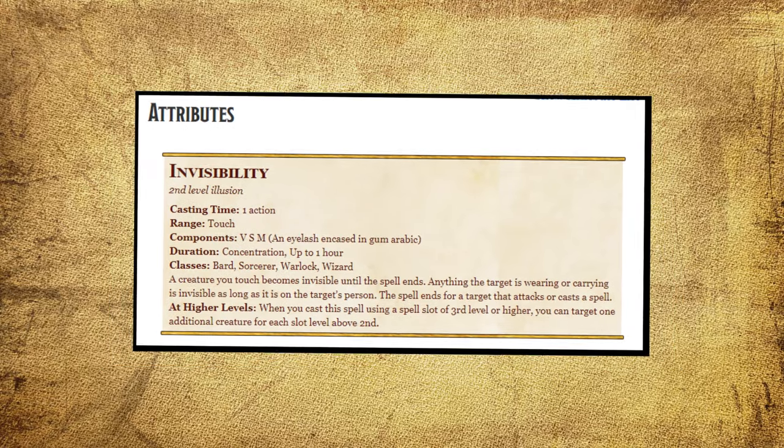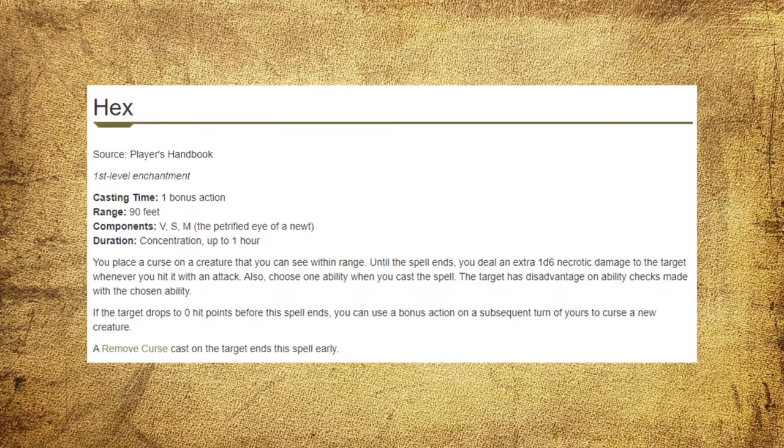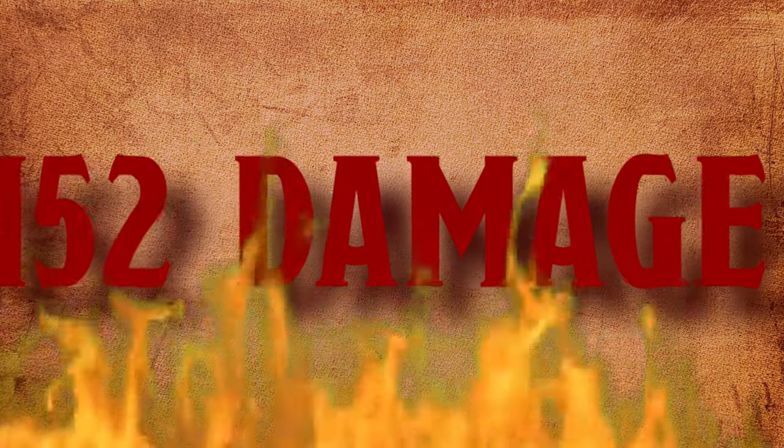Next, you are going to cast Invisibility and sneak up on the villain that your DM worked a lot to prepare. Then you're gonna use Hex on him. When you hit, you will deal 12d8 plus 16d6 plus 42 — an average of 152 at level 10.